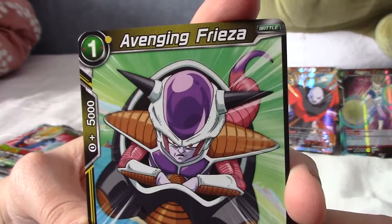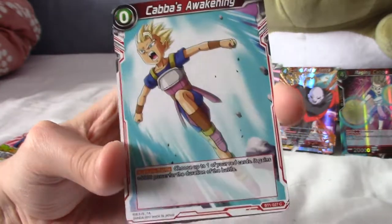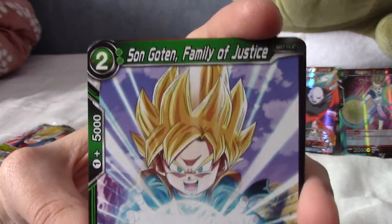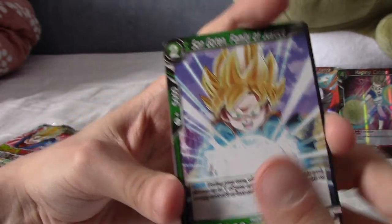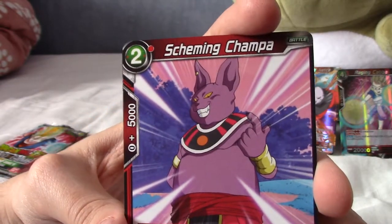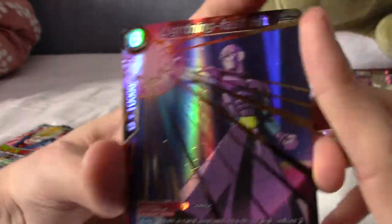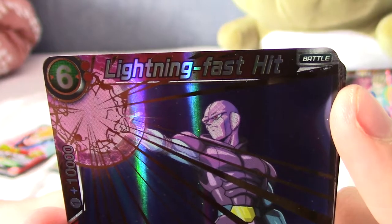We've got First Form Frieza — Avenging Frieza. He's avenging himself. We've got Cabba's Awakening, and then he awakens into that. We have Son Goten, Family of Justice — I think I've got that one. We have another Champa — Scheming Champa. My Universe 6 boys are coming together. So you've got a Universe 7, a Universe 11, and two Universe 6s.